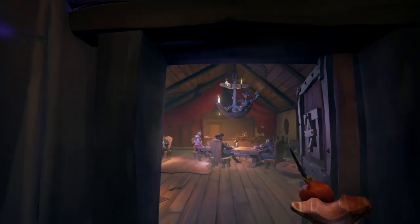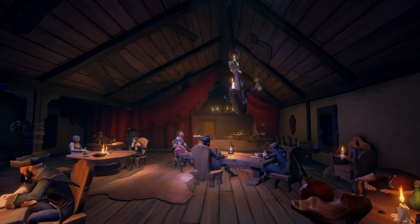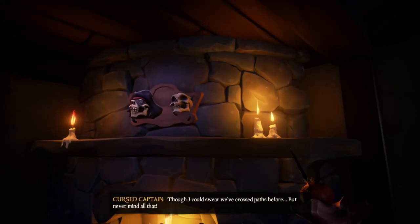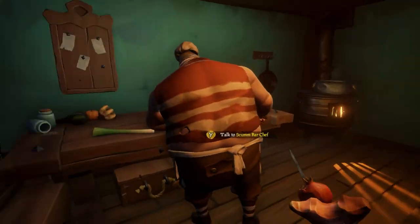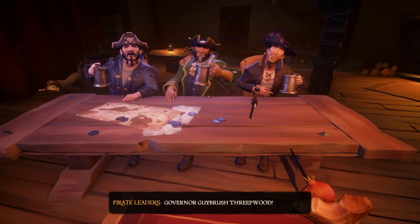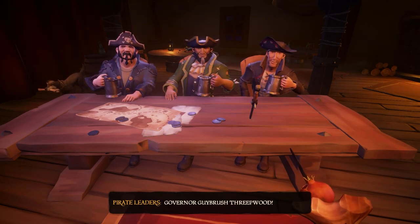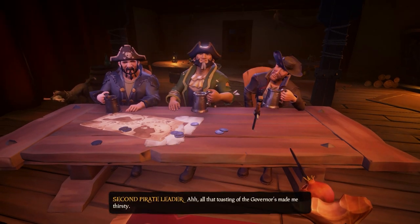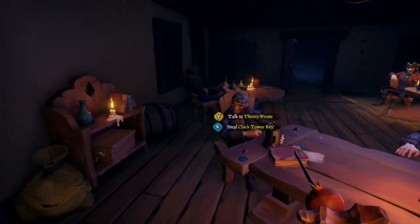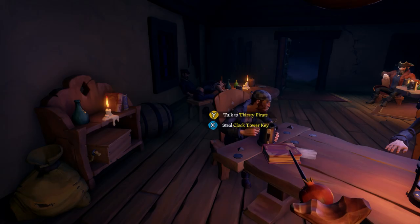The first place you should check out is the Scum Bar, which is full of various drunk pirates, a talking dog, these two skulls mounted on the wall, and in the back you'll find the chef. Among the various pirates in here will be the pirate leaders, who will give you useful info about what's going on with Guybrush and the island. You'll also find this fellow who has the clock tower key, so keep that in mind for later.